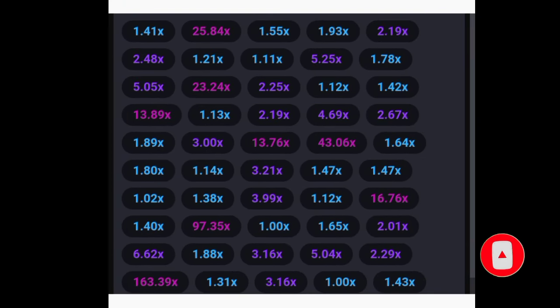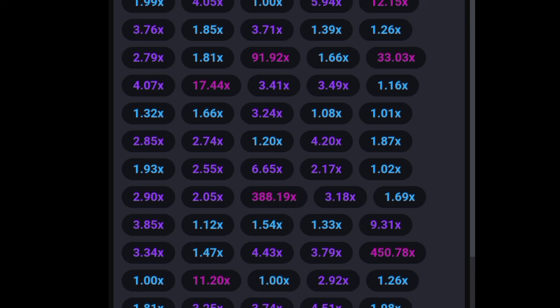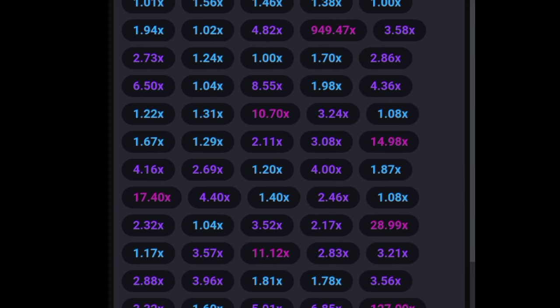If you check these aviator results here, immediately after the red color appears, in the next five rounds there was at least a 2x. You can go through your own aviator history and find the same thing. This works almost 80 to 90% of the time, and as I already said, we will always go in higher when this bonus trick happens.